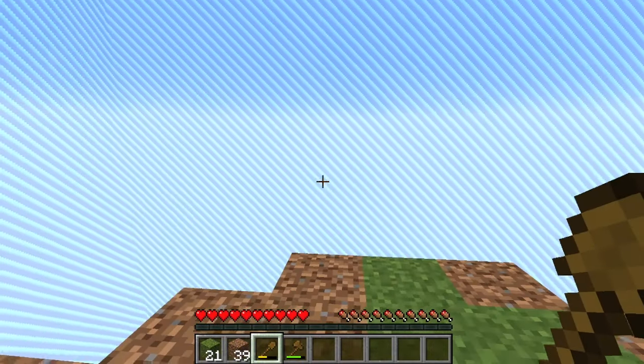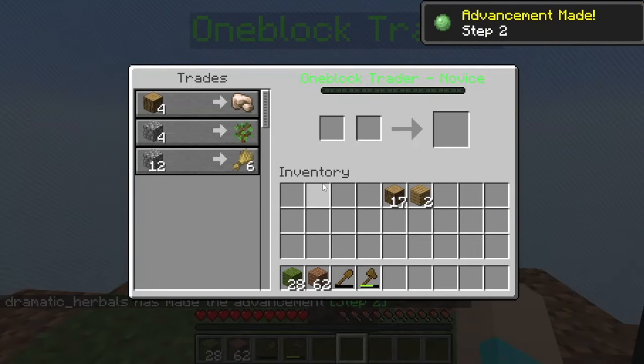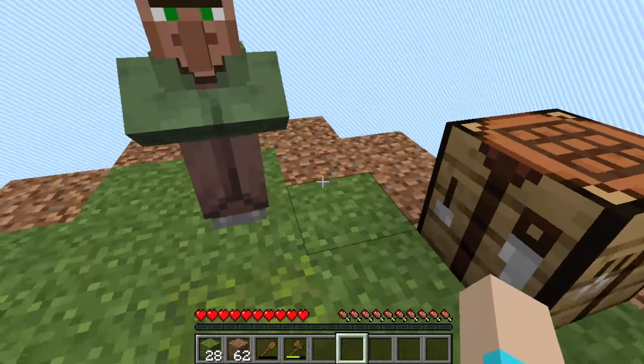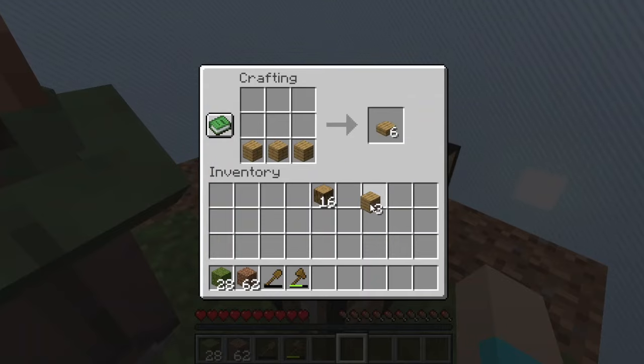We'll want this island to be both safe and habitable. Did the world border move back? I think the world border moved back - interesting. Oh, we've got a OneBlock trader! We can trade!